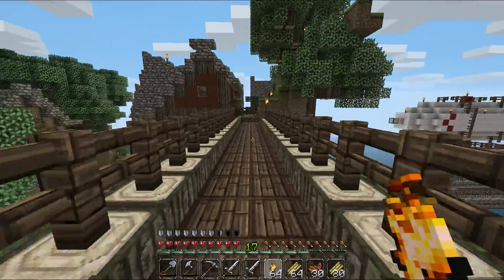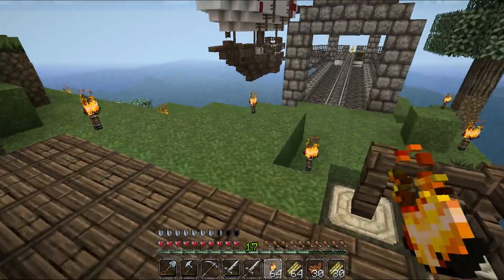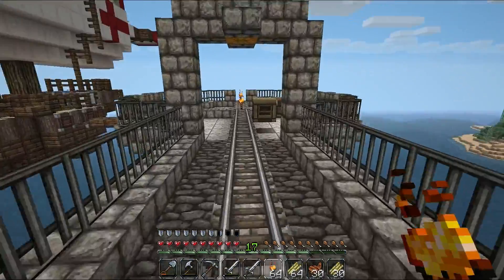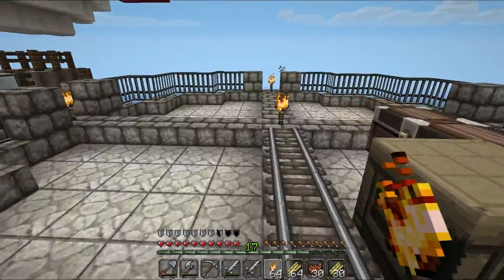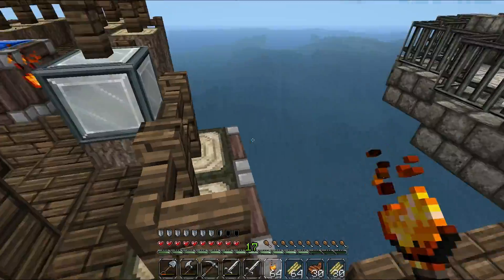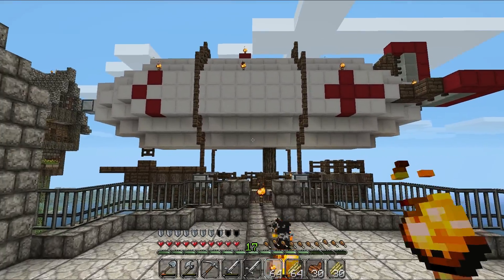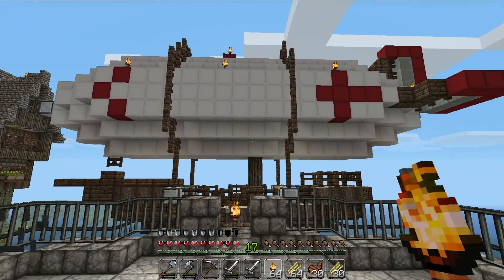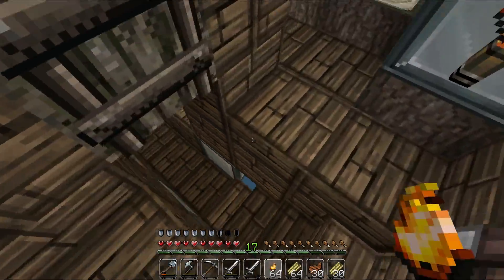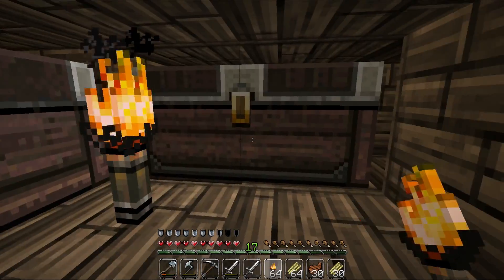Let's take a closer look at the ship. We have the minecarts going up and down — in the future of course — that load and unload the ships. This is just a little one, not a big ship, mainly a merchant ship, with a big storage area down here.